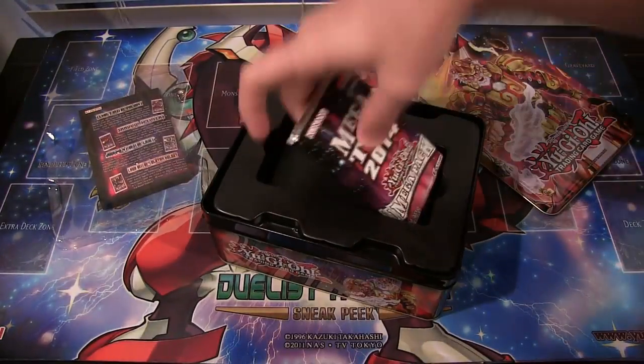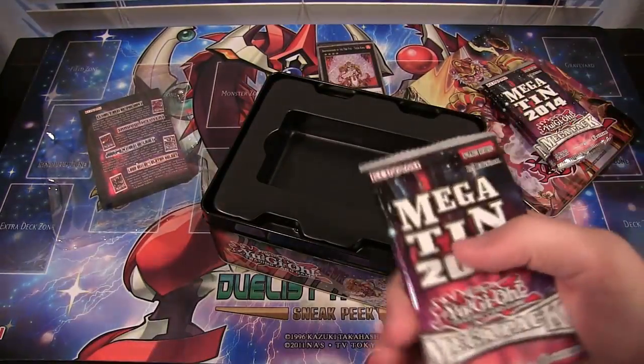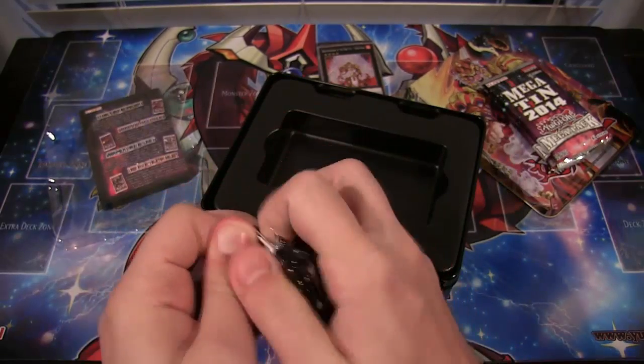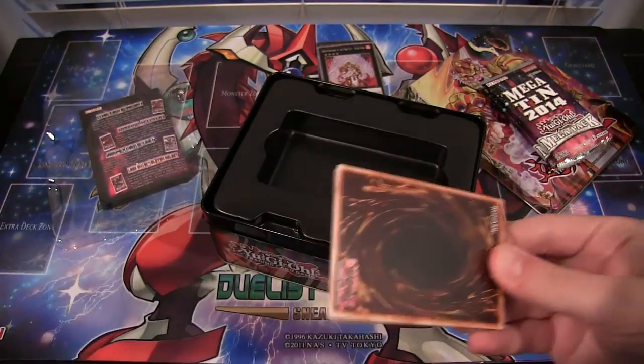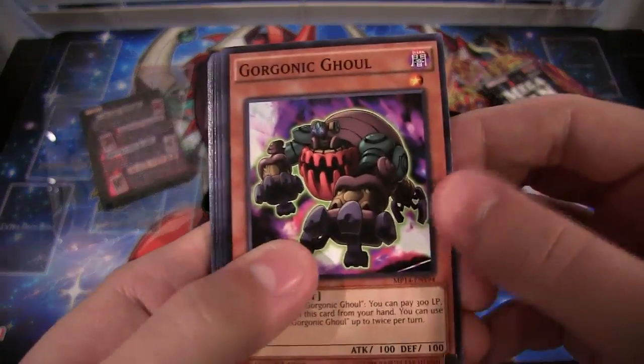So now for the Mega Packs. You're getting three Mega Packs in this. Each one is going to have a Super, an Ultra, and a Secret Rare card — and a regular Rare, of course. So you're guaranteed to get holos from these. Also, for people that are wondering — I forgot to mention this in the last video — they're still $20. The 10s are the same price as the older 10s. They're just bigger now with different packs.